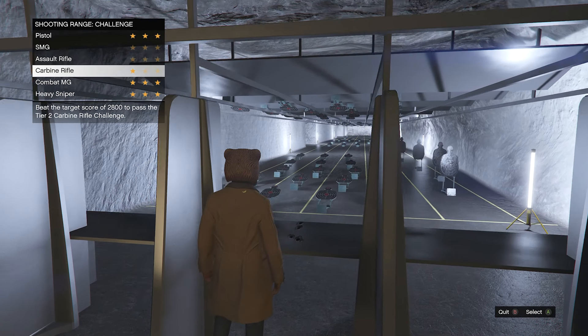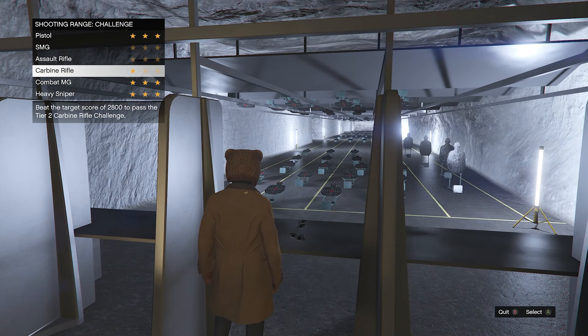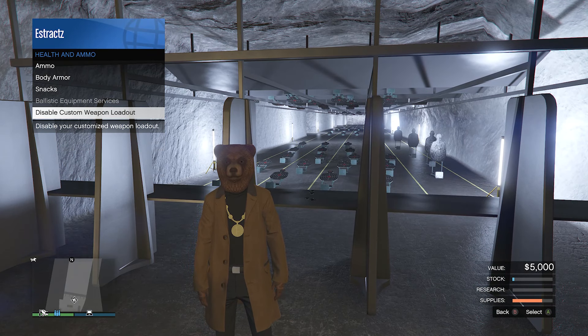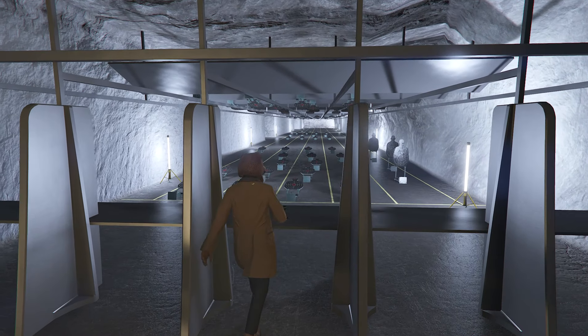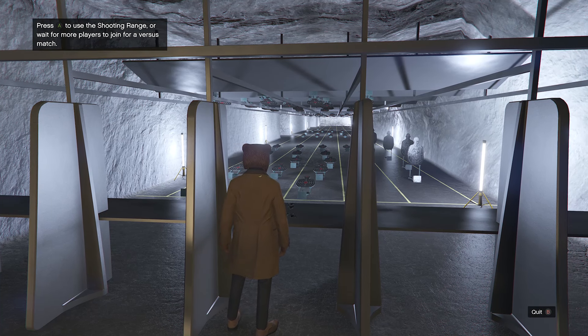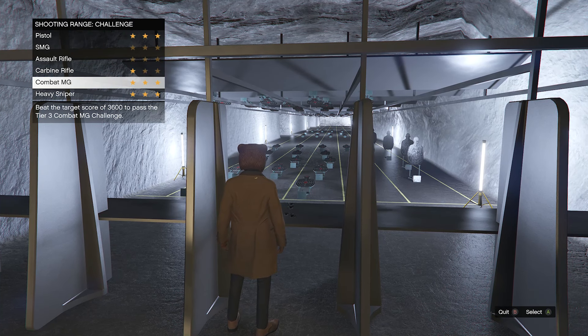I'm going to show you what you have to do so you don't mess up and start another challenge right away. What you have to do is back out, pull up your interaction menu again, go to health and ammo, and click on disable custom weapon loadout. Then go back into the shooting range and do the process again. So if you completed the pistol one, you should be good — now go to the next one.